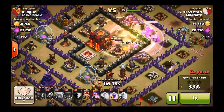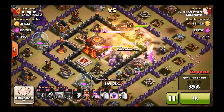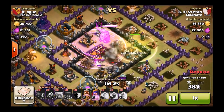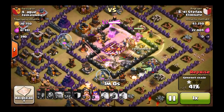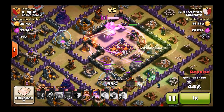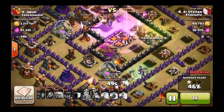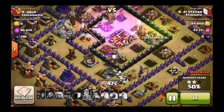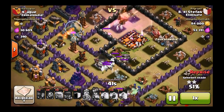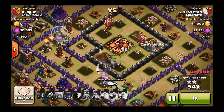Here goes the jump spell, and it's going to let his king and queen go right into the center. Any time I use a jump spell it doesn't seem to work out for me — my heroes just go away from it, so I guess I'm just really bad with jump spells. This guy did a good job with it. Steven or Stefan — I'm not sure how to pronounce his name — is getting the one-star here, and we're just looking for the two-star. He still has his queen's ability and he just now used it. He got the two-star! There's a whole bunch of witches down on the bottom — I don't think he's going to be able to get the three-star with those. I believe he ends up getting just the two-star.